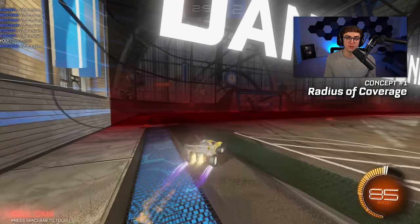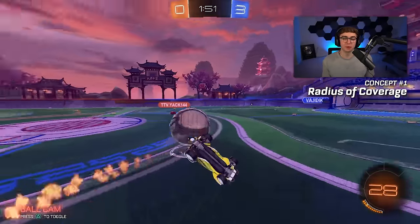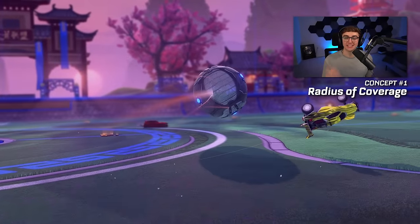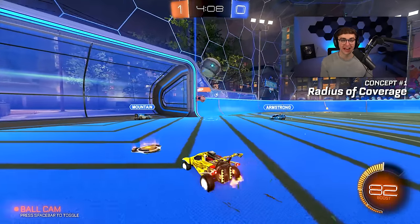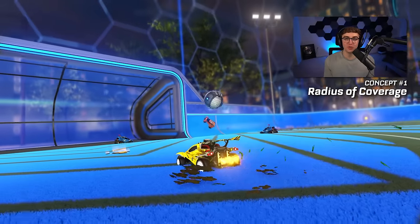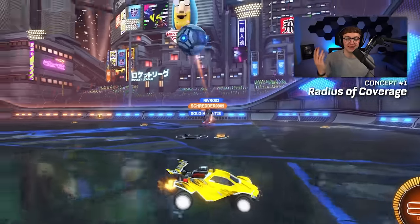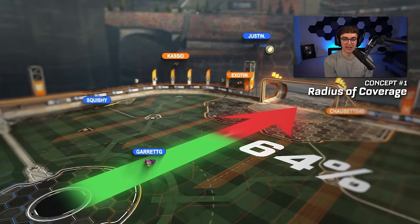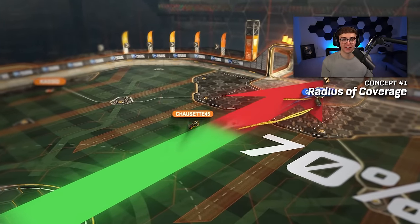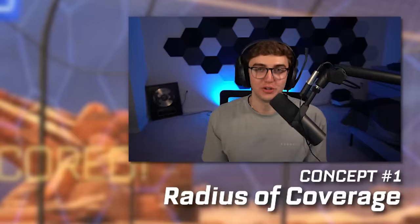Another example of pushing up too far: a common scenario is being the person at midfield waiting for your teammate to center the ball from the corner. It's natural to want to creep up right under the net to be there when it comes. But when the center comes, you have no room to actually drive forward and go for a shot, so you get a weak shot or the ball just completely flies over your head. There's actually a rule for this called the 70-30 rule — only move 70% of the way there. That way, when the ball does come, you can drive through your radius of coverage and get a running start for a shot, preventing and converting twice as many goals.